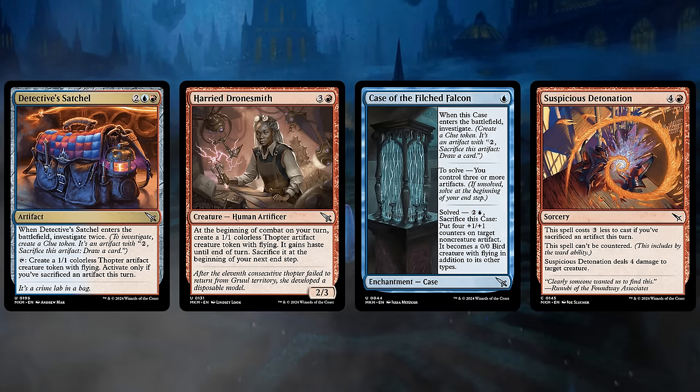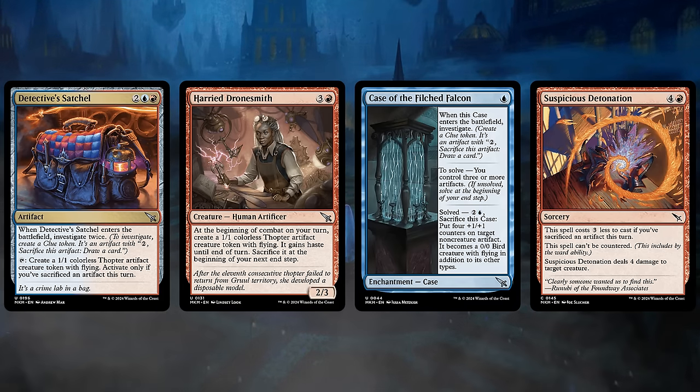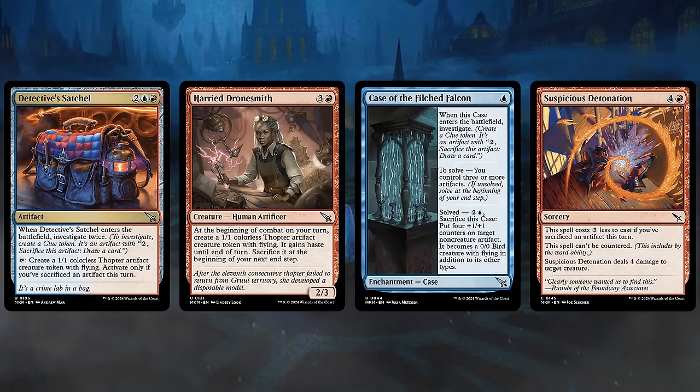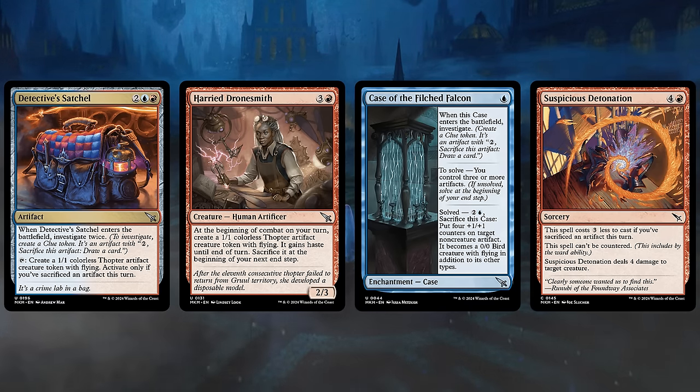The Harried Dronesmith can repeatedly make a 1-1 Hasty Thopter Token, but we have to sacrifice it end of turn — so ideally we attack with it and find another use for it before it goes away, maybe sacrificing it for value elsewhere. The Case of the Filched Falcon is also great here, as we'll often have a bunch of Artifacts to enable it. Not only do we get to make a Clue Token when it enters, but we can also turn one of our Artifact Tokens into a 4-4 Flying Bird. The Suspicious Detonation is a great removal spell, costing 3 less to cast if we've sacrificed an Artifact this turn — lowering the cost to just 2 mana to deal 4 damage to target creature, and this spell also cannot be countered.